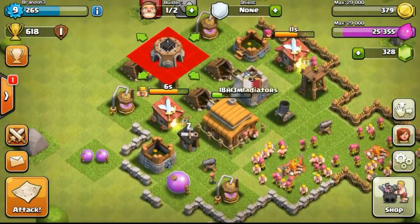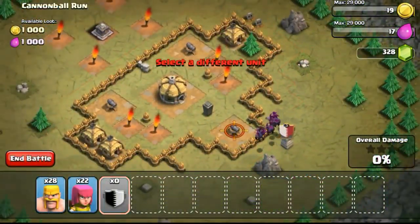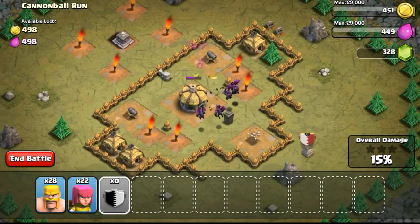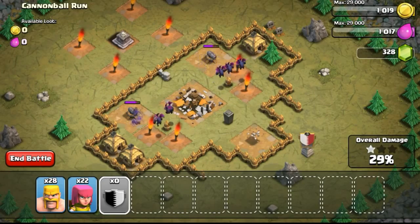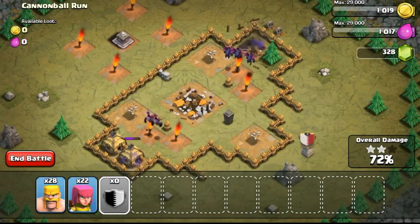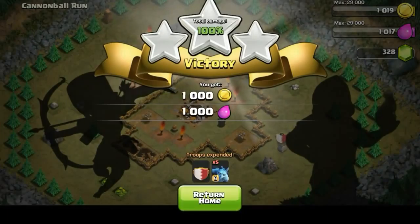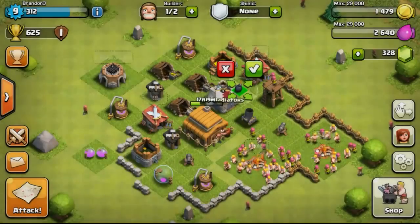Now getting our research lab - the research lab is really important to get as soon as possible because it adds another builder-like slot to your base. Going for another goblin map - Cannonball Run. This map only has cannons as defense with no archer towers, so I just dropped the clan castle and five minions came out flying around, taking out all the cannons without taking a single hit. Cannons cannot attack air, but minions can attack cannons, which makes them really powerful here.